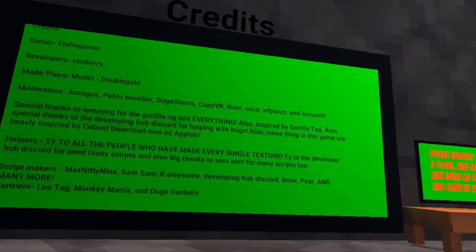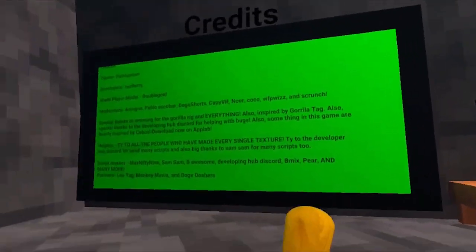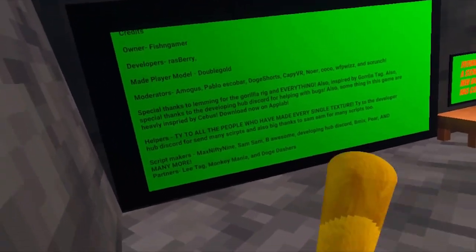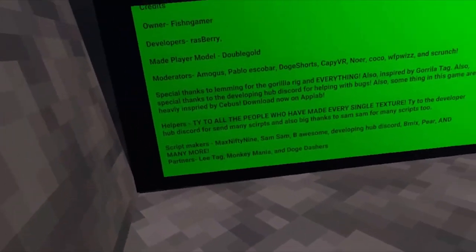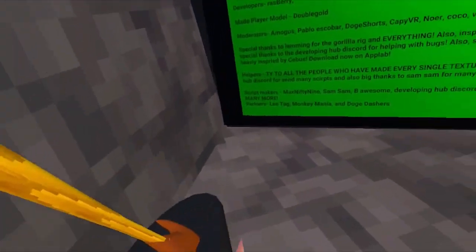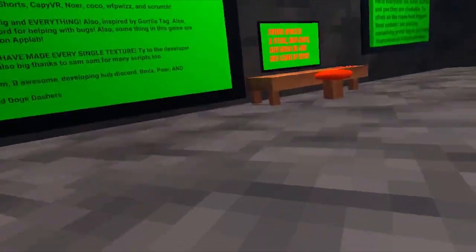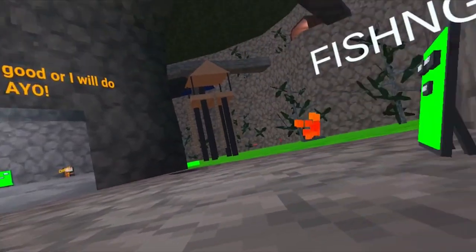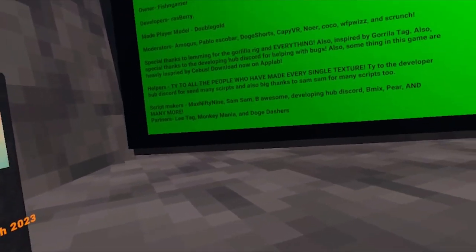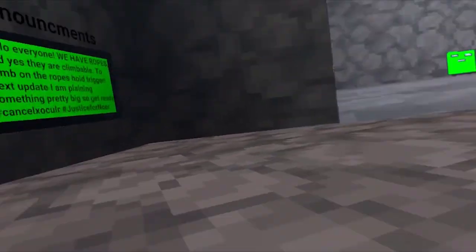Also, these are the moderators: Among Us, Pablo, Doge, Cappy, No Work, Coco, WFP Wiz, and Scrunch — who is the owner of Monkey Mania, which is the video that I did. Special thanks to Lemming for making Gorilla Tag. And just like all the script makers and people I've used for scripts — all in here — and every single texture, which is everything. Doge Dashers, Monkey Mania, and Lee Day.